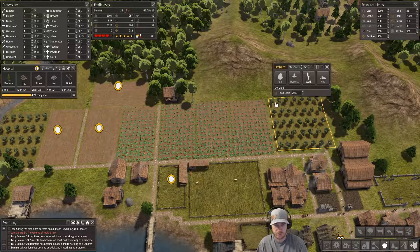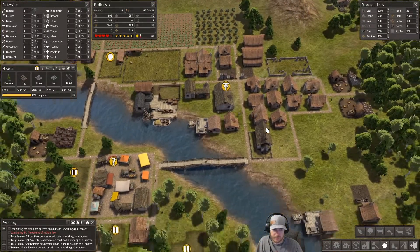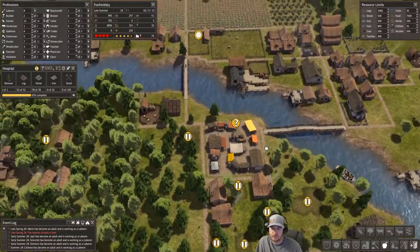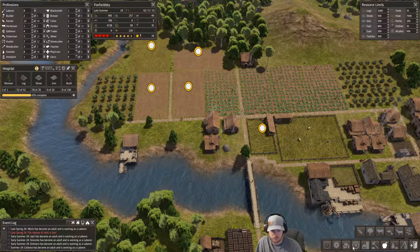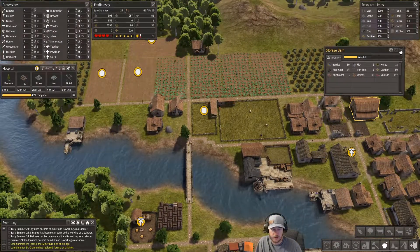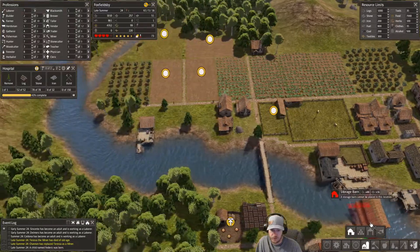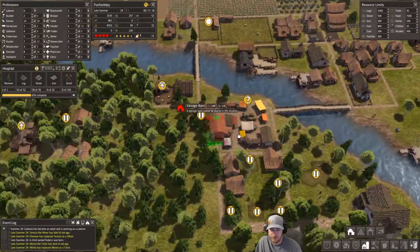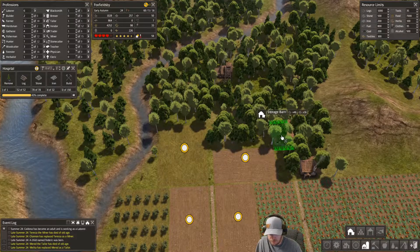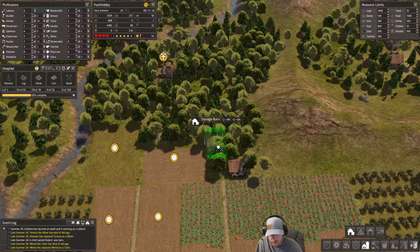There are our orchards coming along. Still not ready - it's only been one year. I think by next year they should start producing. These storage areas are holding up; we should probably put another one in. There's no point putting them down near the market since the market serves that same purpose - better to put them out by the farms.